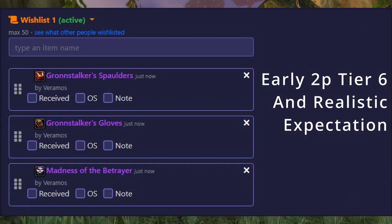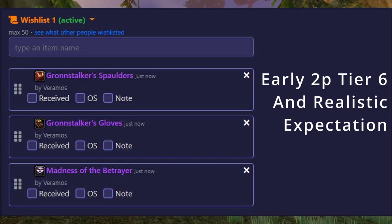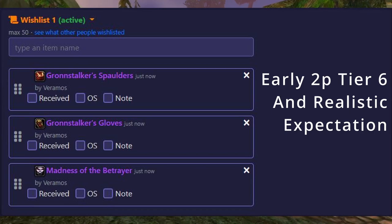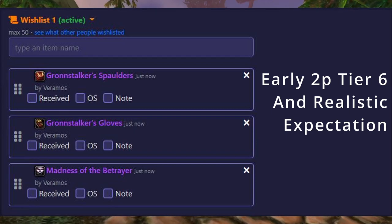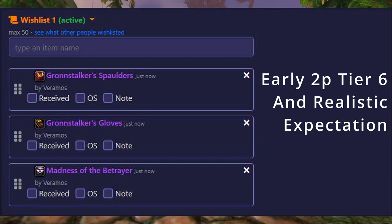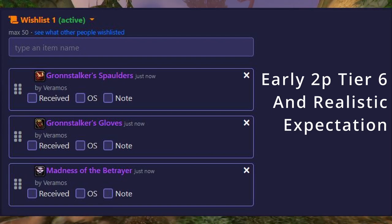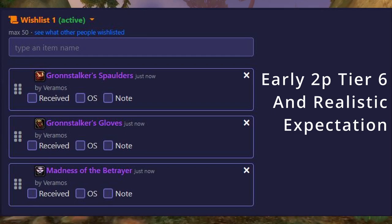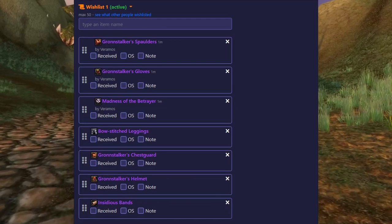The next thing we're going to take a look at is what should I prioritize in my guild's three item wishlist. This is quite a bit easier than Beastmastery Hunters, as you're not going to be concerned with hit cap constrictions and can easily move into Tier 6 early. What I would recommend aiming for immediately and putting at the top of your list would be Tier 6 shoulders, gloves, and Madness of the Betrayer. This is a very realistic expectation to ask for, and from there I would then extend your list to Bowstitch Leggings, Tier 6 helm, the chest, and Insidious Bands.